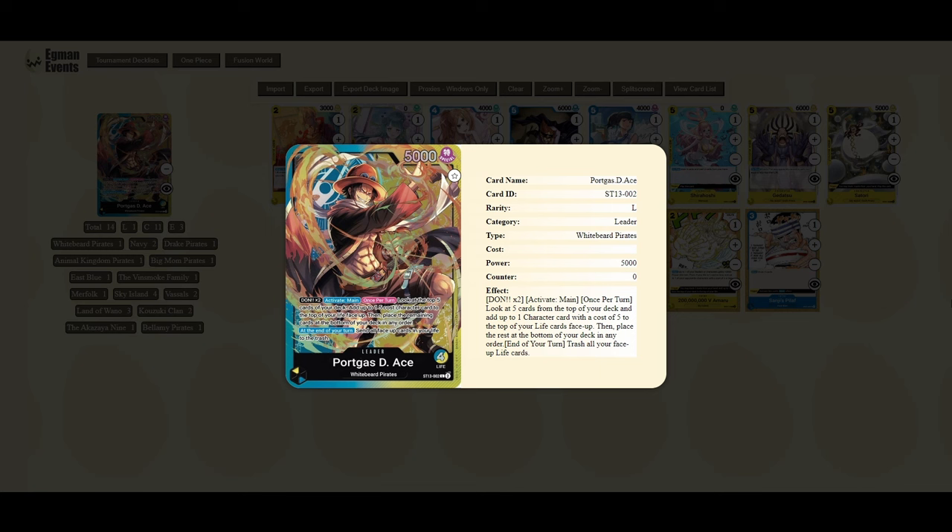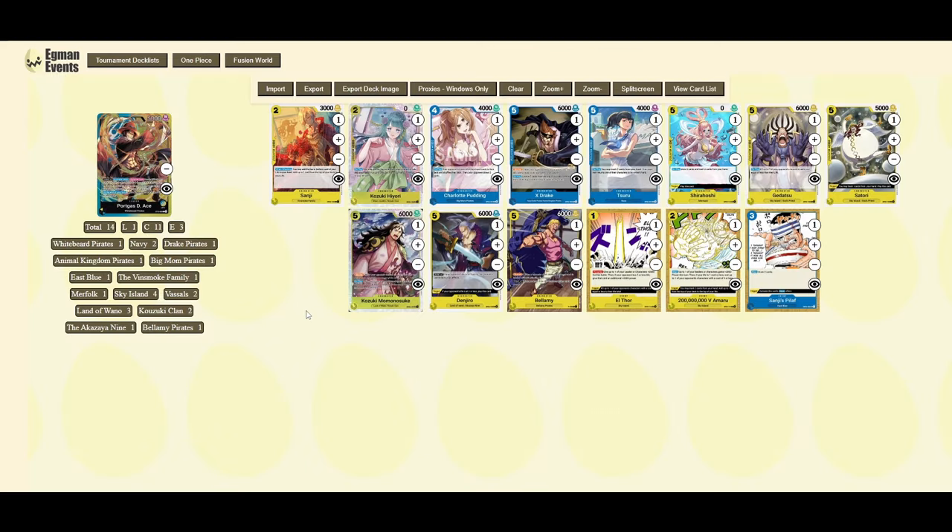At the end of your turn, send all face-up cards in your life to the trash. That last bit of the effect may seem like a waste, but there are a few cards in the starter deck that let you flip your life cards face down, and we have some tech cards that allow similar things. This gets better in OP07 as well. It's a nice way to recover — you're adding yourself a new life, then if you have a way to turn it face down, you've basically recovered yourself a life for just 2 DON, which is absolutely fantastic.